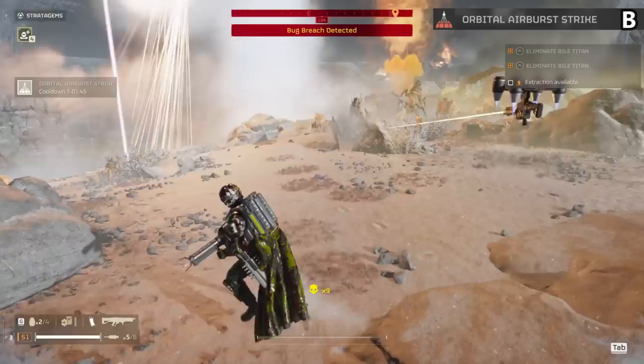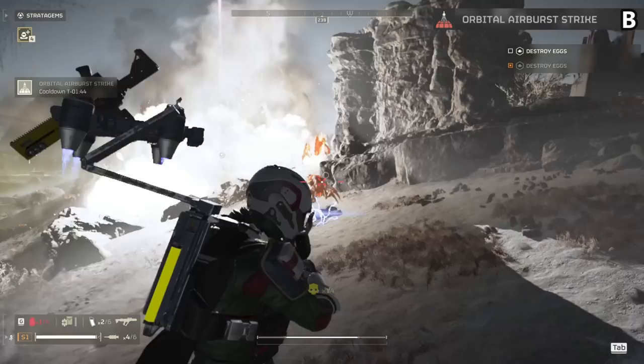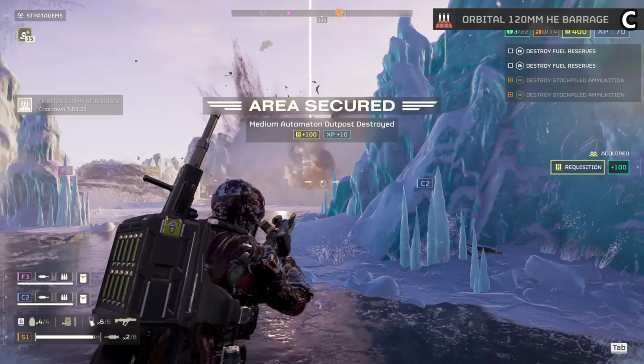The Orbital Airburst Strike sits in B tier. Covering a large area and hitting hard, this decimates a breach — sending out three spurts of raining shrapnel it never fails to get a ton of kills and thin out whatever is chasing you. I only wish it wasn't so easy to team kill with this, but it's one of the more satisfying stratagems to use.